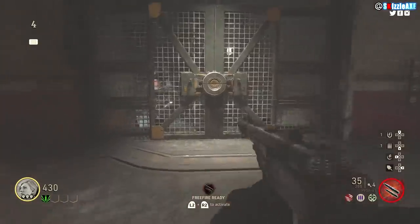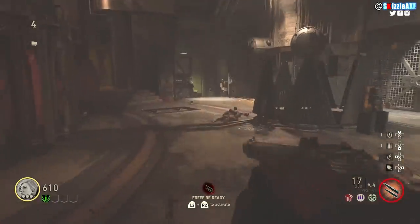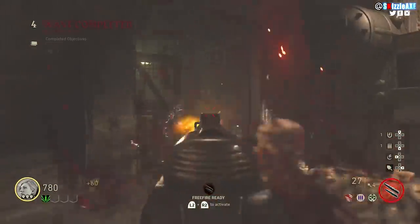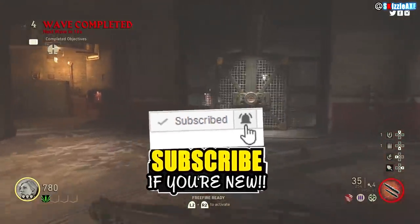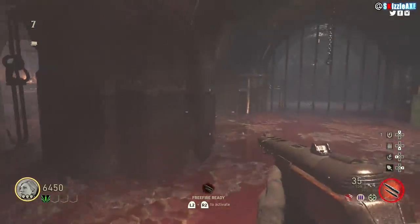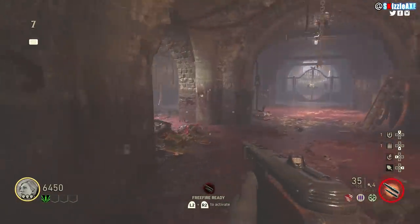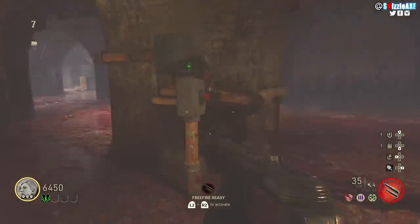After you do that, there will be a door inside the bunker that you can purchase for 1250 jolts. Once you do that, there is going to be another door behind the bunker that will cost 1500 jolts, and that will take you right to the Pack-a-Punch room. Yes, this is the Pack-a-Punch room — we've seen it in the trailer, and boom, that's the Pack-a-Punch.